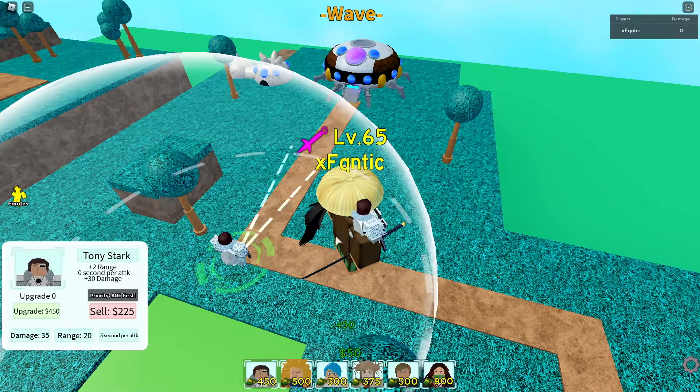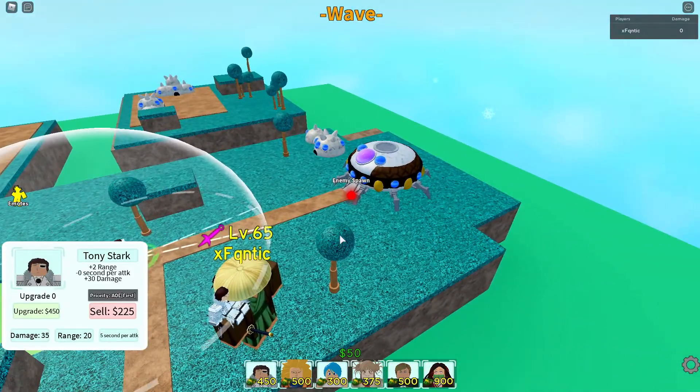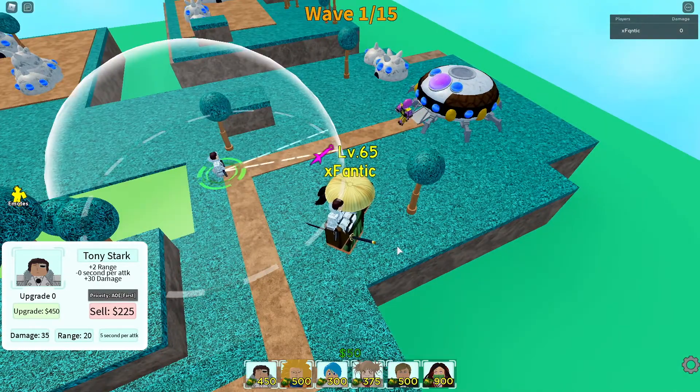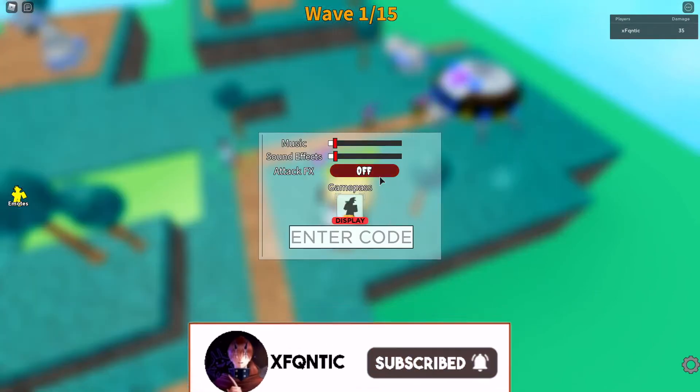He is AOE. His basic stats are 35 damage, his range is 25, 5 seconds per attack, and it costs 450 to place down. Let's turn on his attack and see what it looks like.